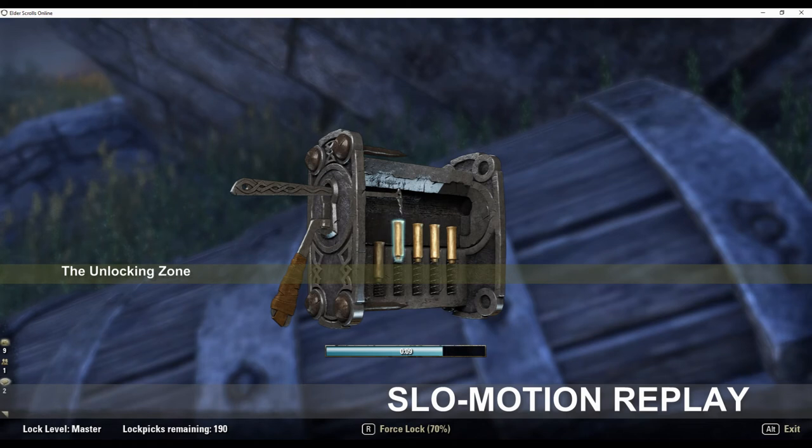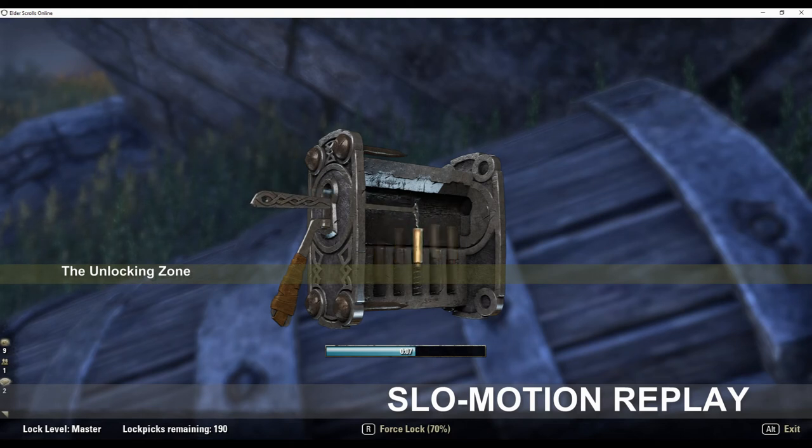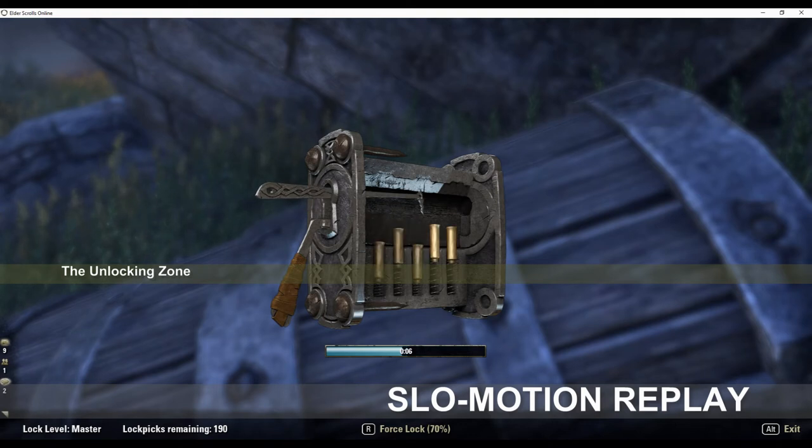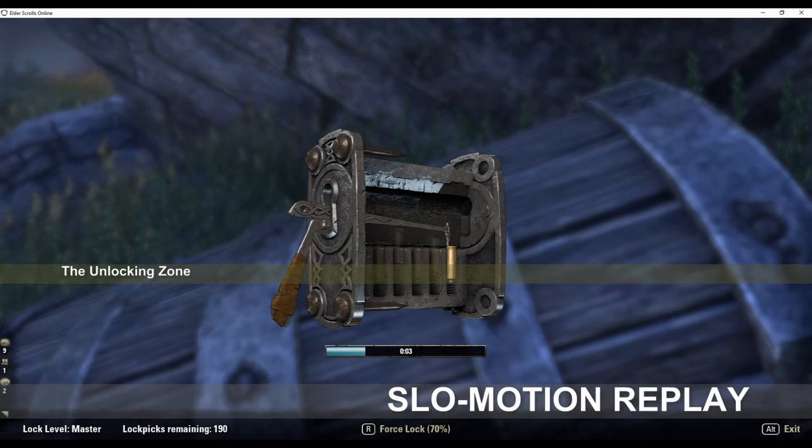The first tumbler made it to the lowest level. The second tumbler starts to shake immediately, so it's an example of the high level. The third one doesn't shake, so it's also an example of the low level. The fourth tumbler starts to shake after we enter the unlocking zone, so it's a good example of the medium level. The final tumbler doesn't shake, so it's also at the low level.